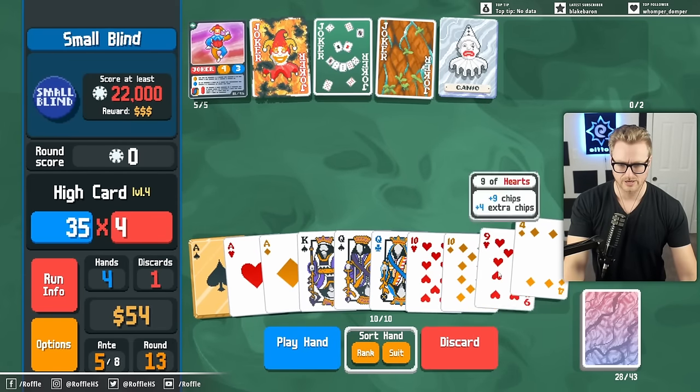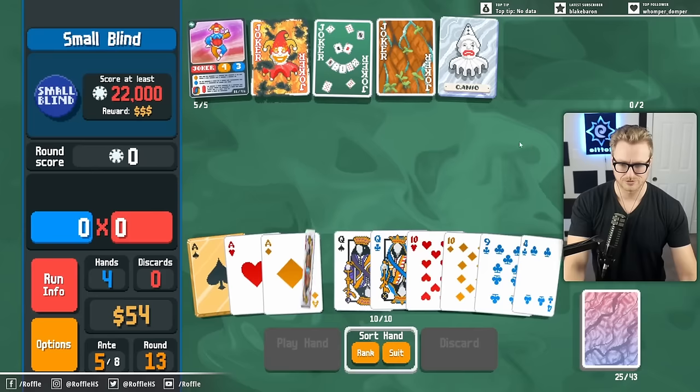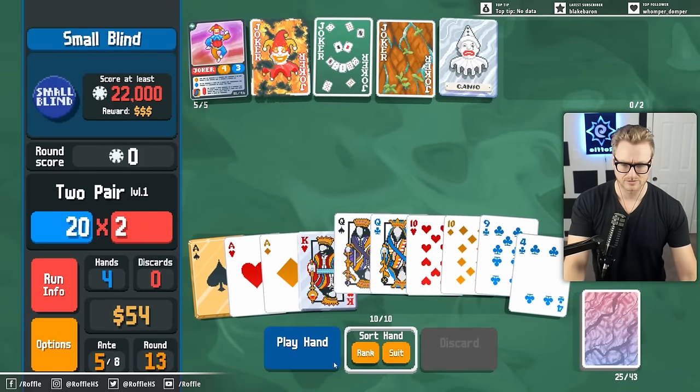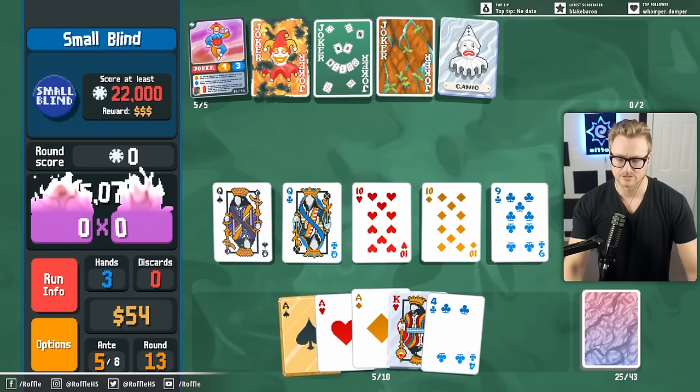Okay, that's a full house, but I'd rather not give up the Ace. Let's just see how this does. Like, we've been overscoring pretty significantly already.